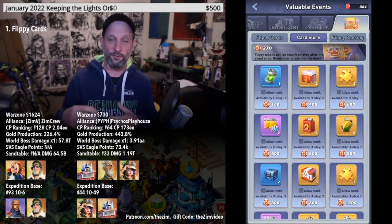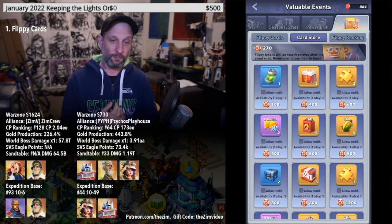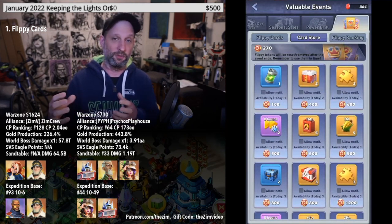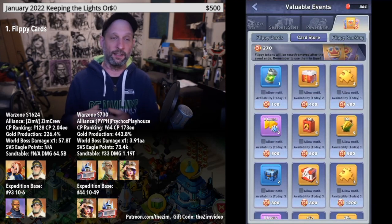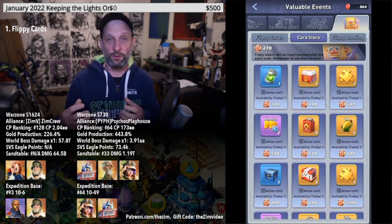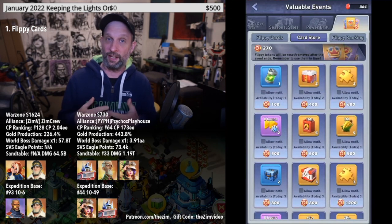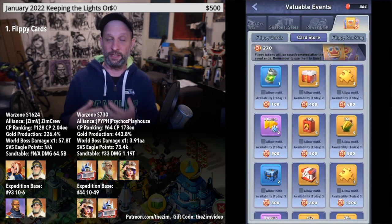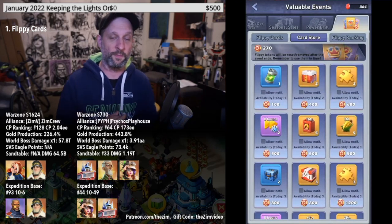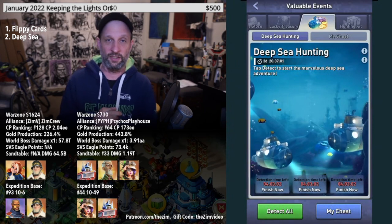You can get roughly eight Universal Orange Shards per day over the five or six days the event runs — sometimes more if you're willing to spend extra gems when you don't get a Champion Deck in the free refresh. You can also try for multiple Champion Decks in one day — I've gotten up to three Champion Decks within the free refresh portion of the event. That's the number one best way to get Universal Orange Shards.